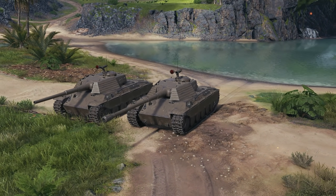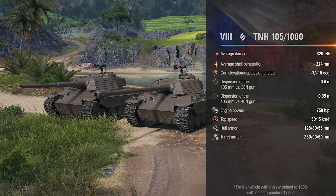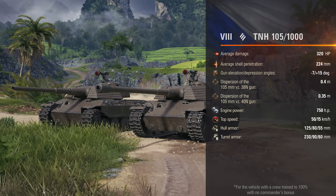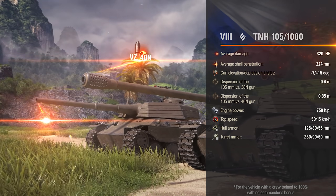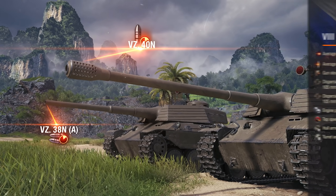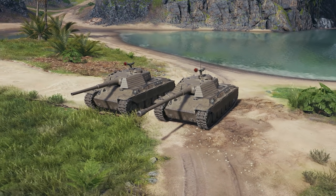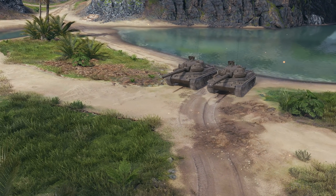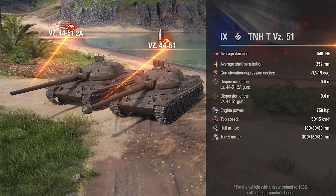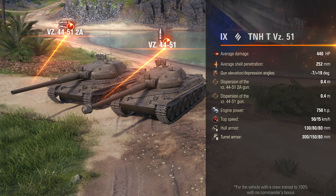Tier VIII is occupied by the TNH-105-1000. The vehicle is better armored, mainly due to the screens on its turret. It's also the vehicle with the main feature of Czechoslovakian heavy tanks: the choice of two great guns. Depending on your playstyle, you can select either a two-shell autoloader or a cyclic gun. The Tier IX TNH-T VZ-51, in addition to this feature, also has stronger armor and more comfortable gun handling.